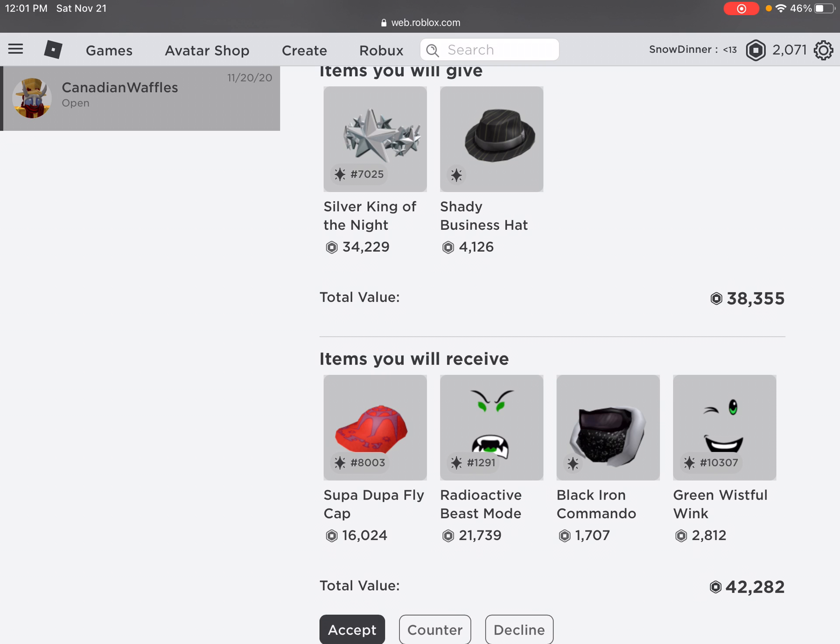These two items, Radio and Supa, they are 5K OP for silver, but I'm not sure if I want to do it because Supa did drop 2K, but it rolls the 2K back up, like, instantly. But I'm not sure.